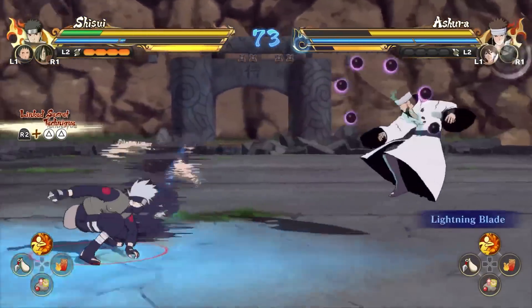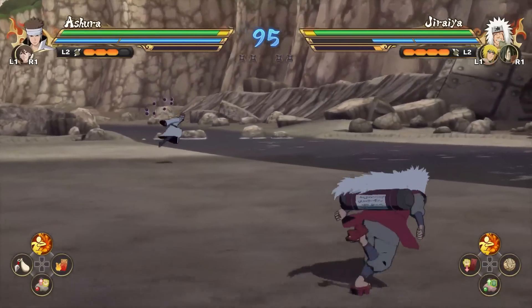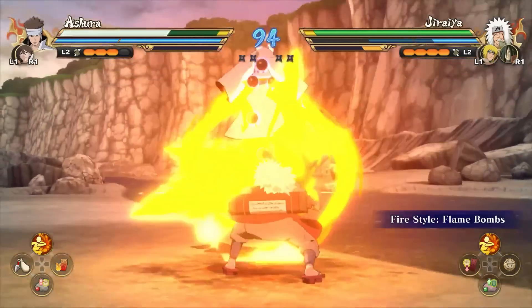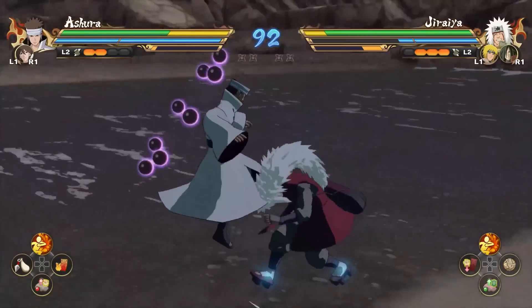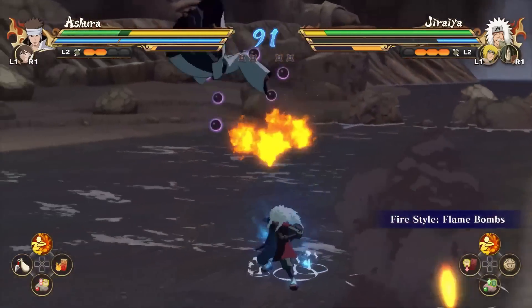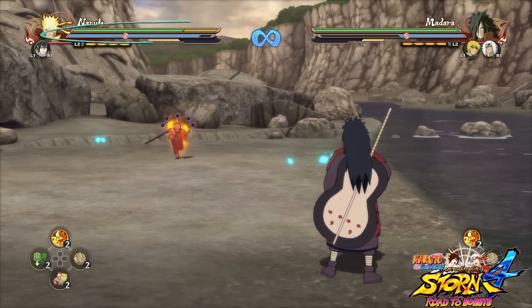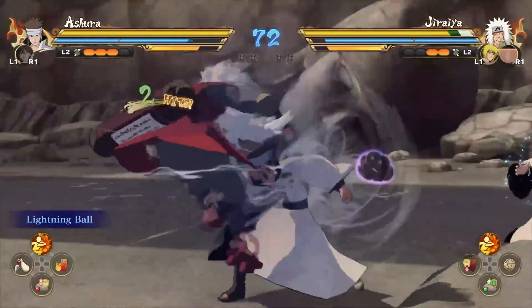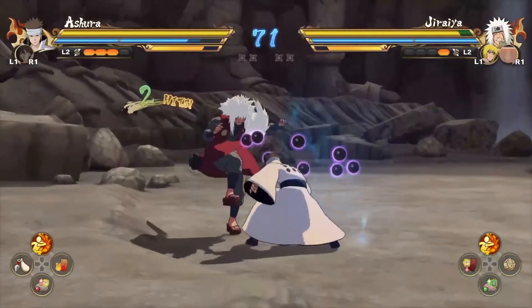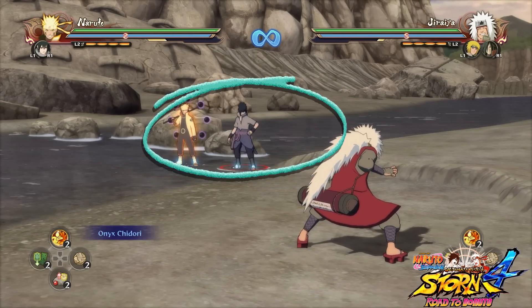I believe Cyber Connect 2 removed elemental effects from Storm Connections. When Jura used his fire style jutsu on Asura, his health didn't deplete over time due to fire damage. And when Indra used his lightning style on water, it didn't produce the same effect as in Storm 4.